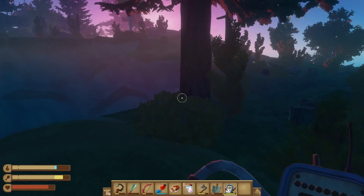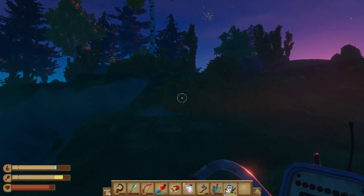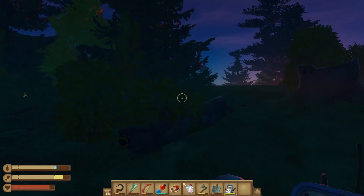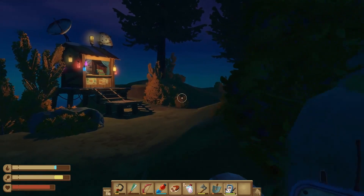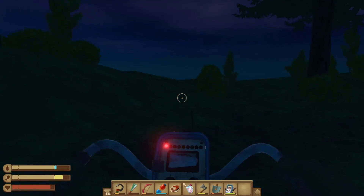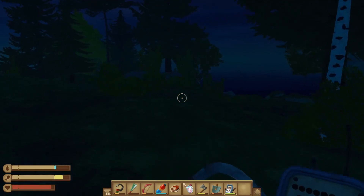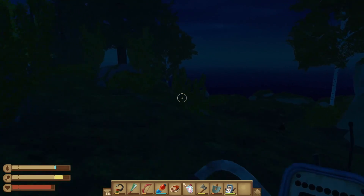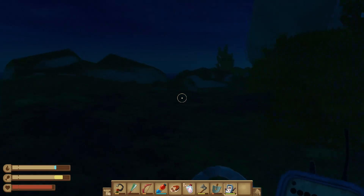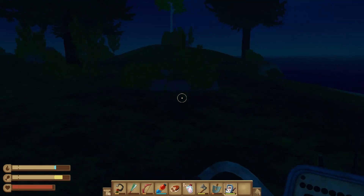Can't chop, cannot chop, cannot chop. All right, there's more treasure around somewhere. What do you got? Oh, a little llama. I have one of you already, and you're making wool at a good pace so I don't need another one.